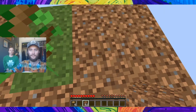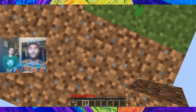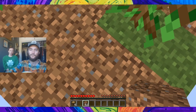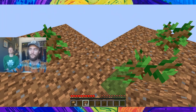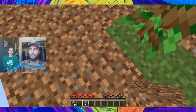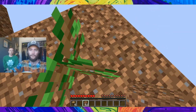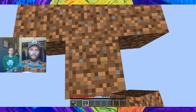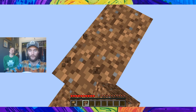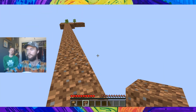Now we're going to get ready to farm spiders during the night. There's a technical point here: where I'm standing is the world spawn point, which means mob spawning is prevented within 24 blocks of that. So we've got to move 24 blocks away if we want any enemies to appear.